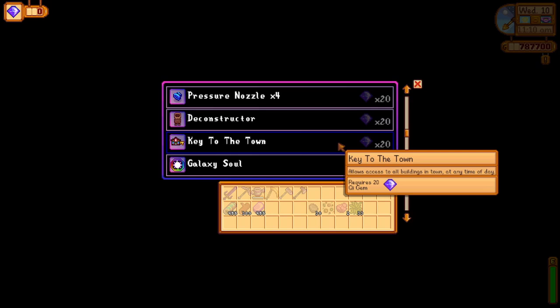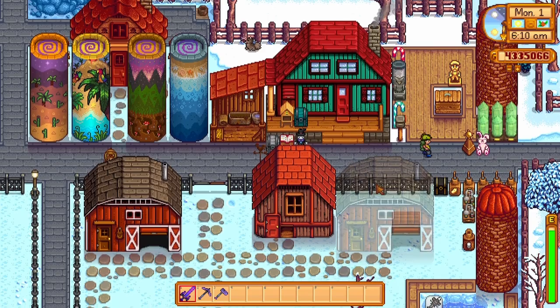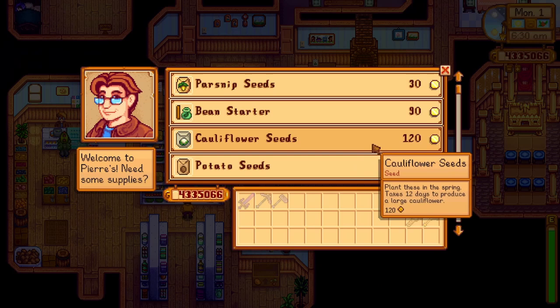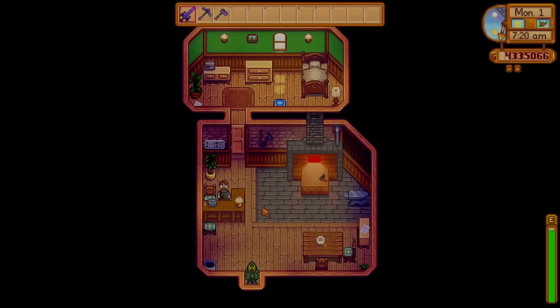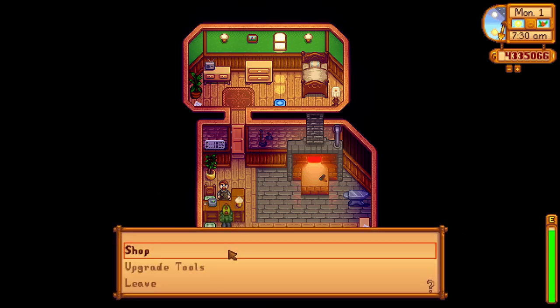Number 4 is the Key to Town. Once purchased for the first time, this will sit in your wallet. Every building in Stardew Valley will now have access at any point of the day, regardless of its opening hours. Having this available will alter some walking patterns, as certain Pelican Town residents such as Marnie, Gus, Clint, and Pierre will wait behind their counter even before 9am. This is great if you want to access their buildings without having to wait for their opening hours.